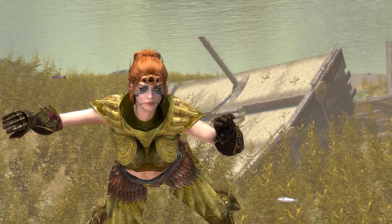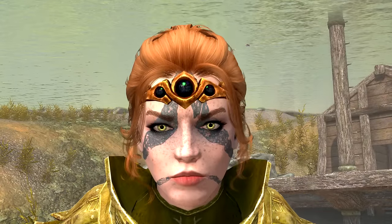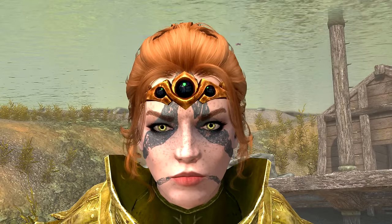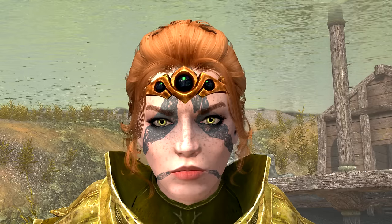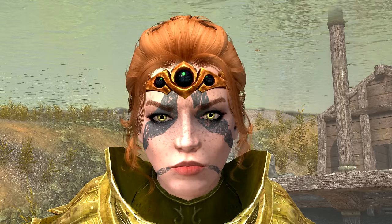The Circlet of Water Breathing actually exists in the game files of vanilla Skyrim. However, it was left out of the random loot table and just never made it into the game. It was then added into the Dawnguard DLC. So if you're thinking about taking a swim, go and grab it.